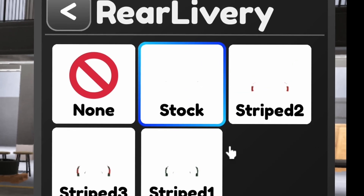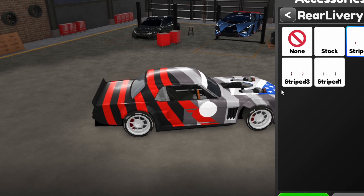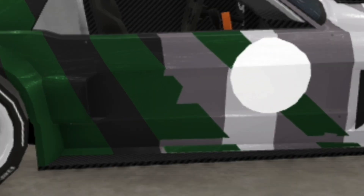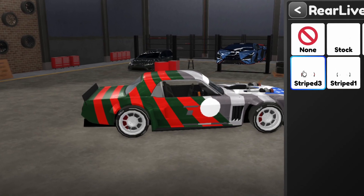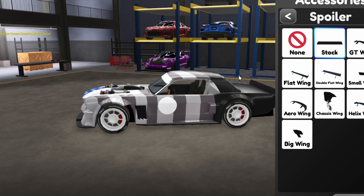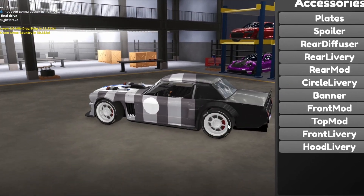Here is the banner, you can equip or unequip it. We have three rear liveries available — I'm not really a fan of the quality on this one, it's actually clipping with the other livery. It looks cool though. As for the spoiler, it looks really good. That's the new customization — there's a lot, as you guys can see.